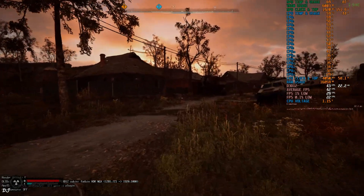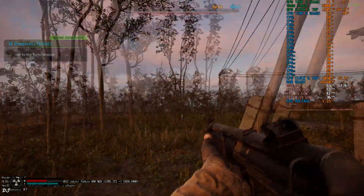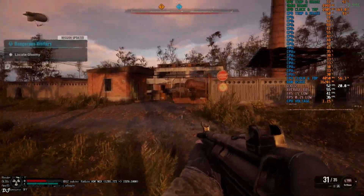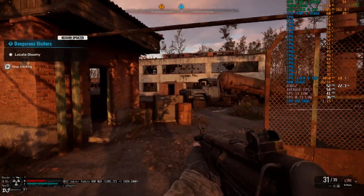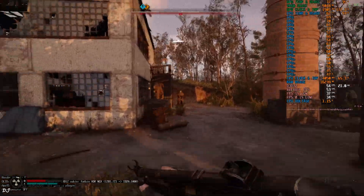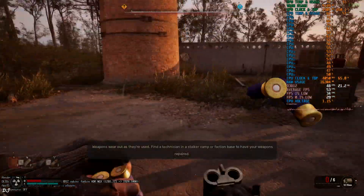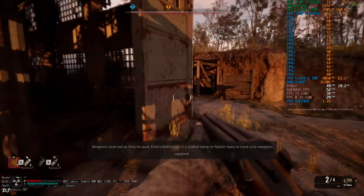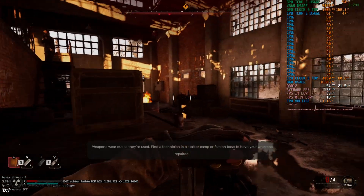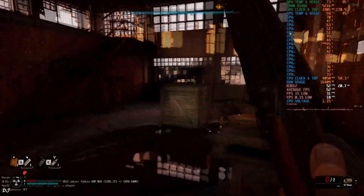Now I'll test the game in the open world. Here FPS is within a range of 50 to 60. Check out the DLSS debug overlay in the bottom left corner — model preset used is E, auto exposure setting is off, base resolution 720p upscaled to full HD. Almost hitting the GPU bottleneck finally.